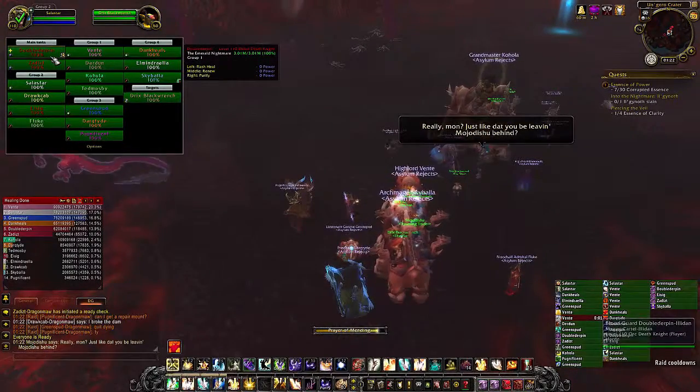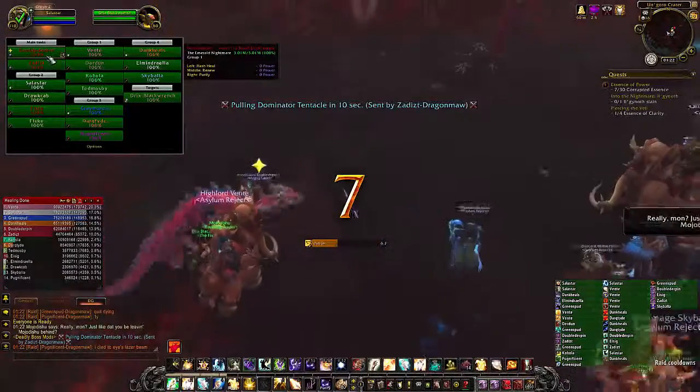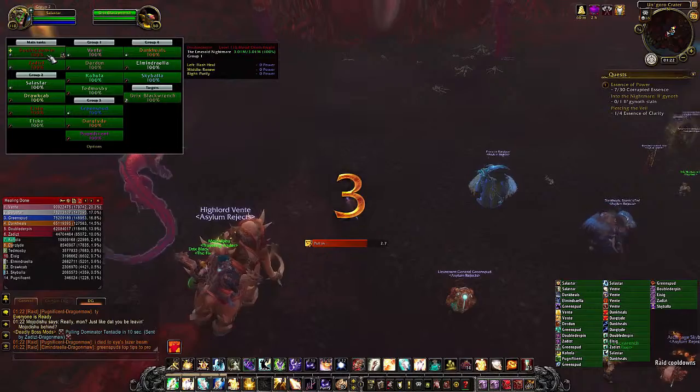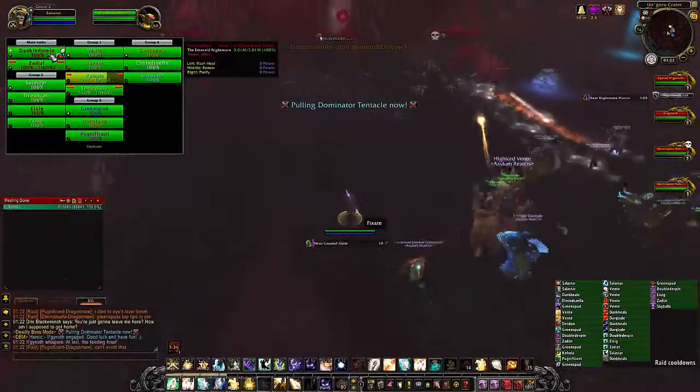So here we have Ilganoth, the Heart of Corruption. This entire fight is nothing but a big DPS check for your raid. You can't damage the boss directly until Phase 2 begins, and there's a couple of things you have to do to trigger that, which we'll go over them one at a time here.